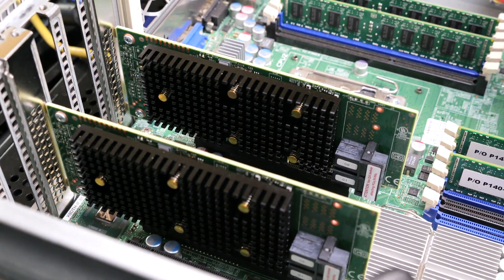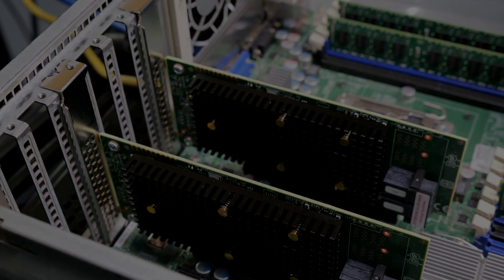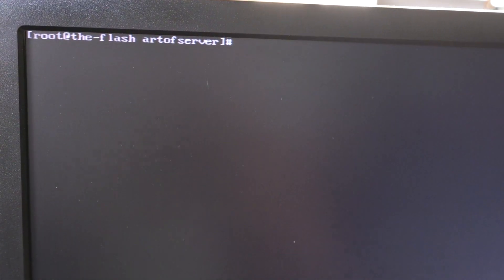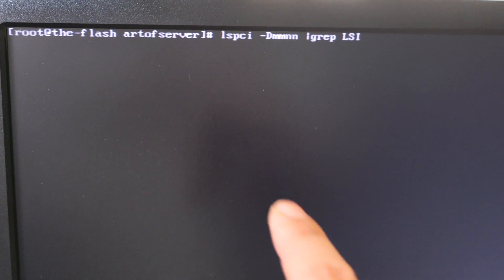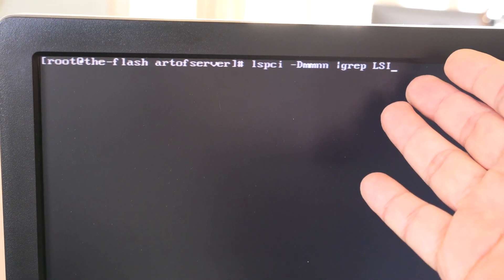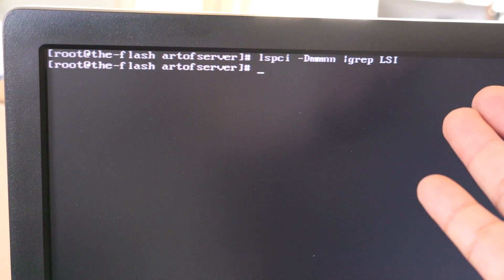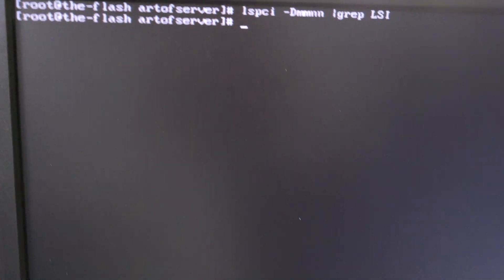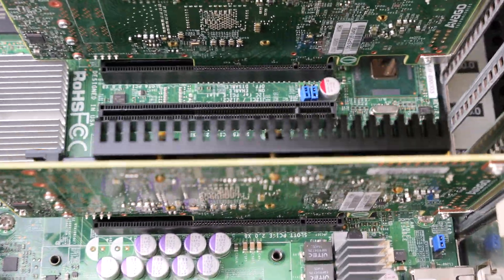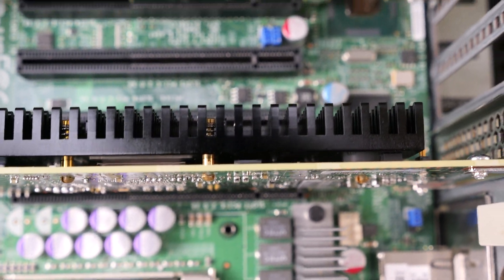Let me get over to the screen and show you that these cards are not even detected as PCI devices. I'm logged into the console and I'm going to run LSPCI and grep for LSI — if there's an LSI card in there I should be able to see it. As you'll see, it just returned nothing. Both cards are not detected at all, even though there is that strange rapidly blinking LED.